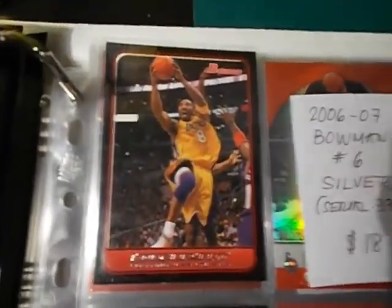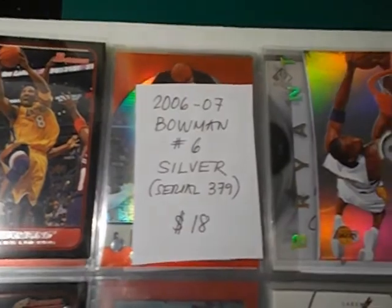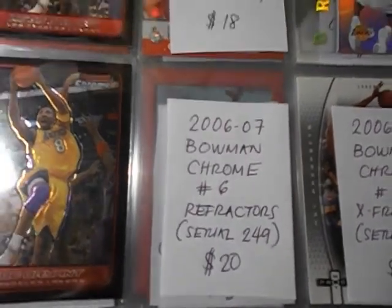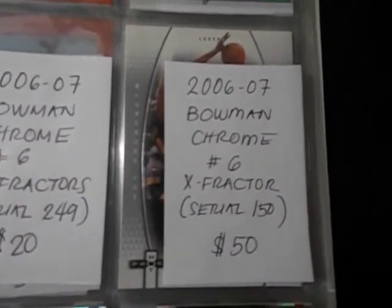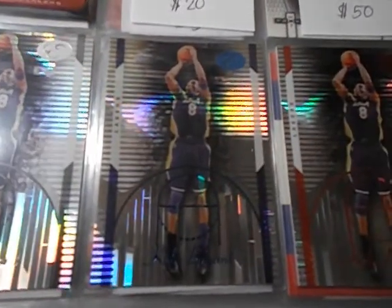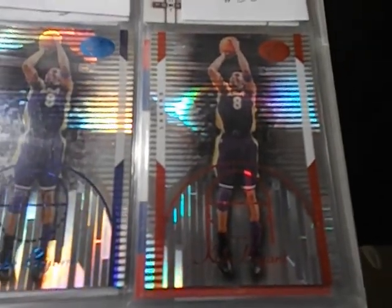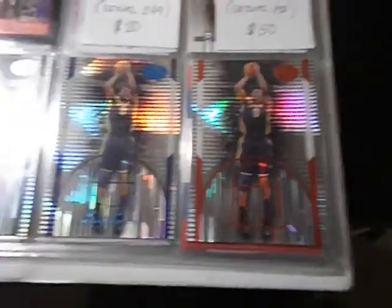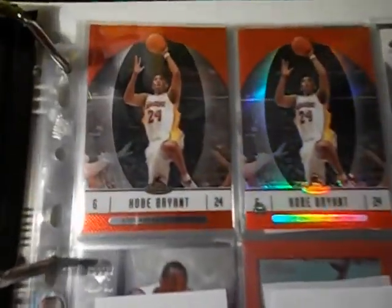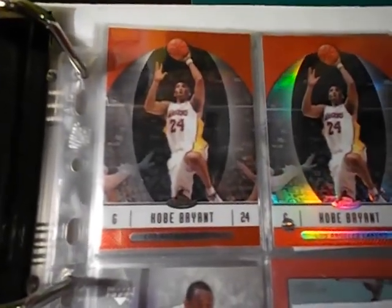I got the Bowman base card — I'll be needing this silver. I got the Bowman Chrome — I'll be needing their refractor. And then I bring in the Chrome X refractor which is so expensive. I got the EX there. I got the Bowman Elevation base card — this is the blue version numbered to 399 and the red version numbered to 299.